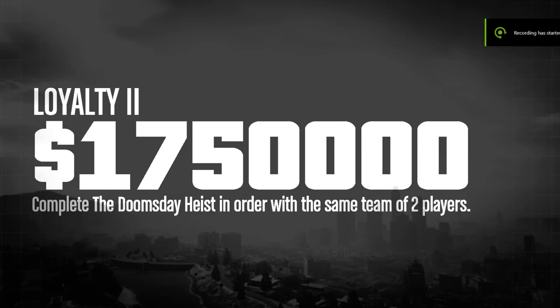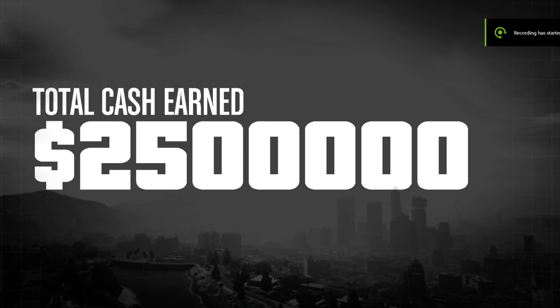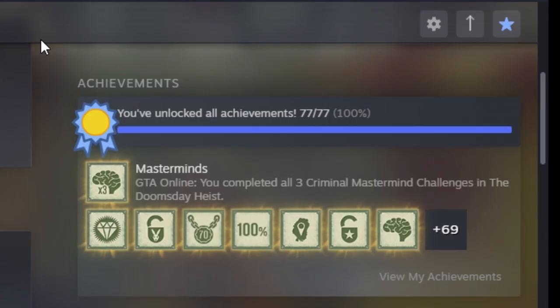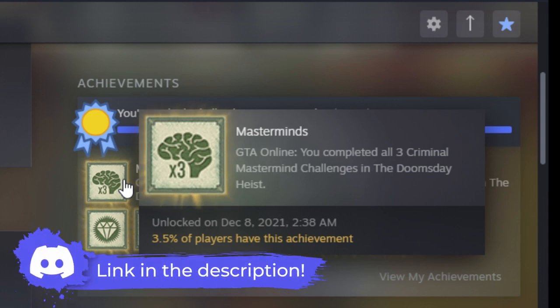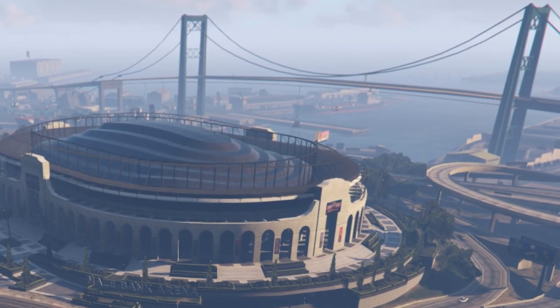How's it going y'all? Today I'm going to show you the easiest way on how to do the Criminal Mastermind in Doomsday Heist. If you complete this challenge, you and your teammates will receive 2.5 million dollars. If you complete 3 Criminal Mastermind challenges with 2, 3, and 4 other players, you will get the Mastermind's achievement. If you need help, you can always join the Discord link in the description — we have a looking-for-group channel where you can post and help each other out.